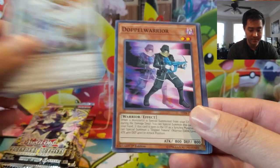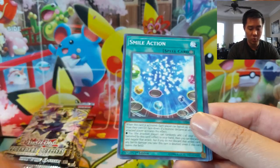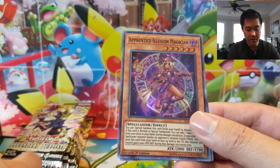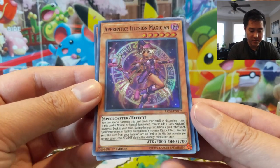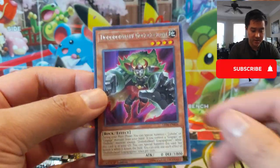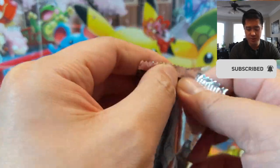Cosmic Blazer Dragon — always cool dragons — Doppel Warrior, Smile Action. Here is our next super: Apprentice Illusion Magician. So many different magicians! It's a six-star, so maybe it's another potential card to synergize with Magician Soul.